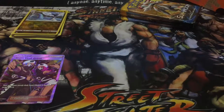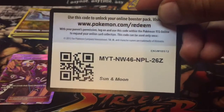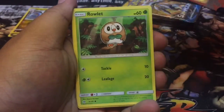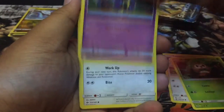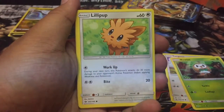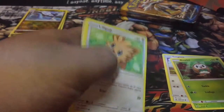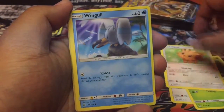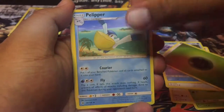We actually picked these up at Toys R Us because they were having a sale — buy one get one 40% off, so we were like let's do it. Another Rowlet — you need more Rowlet, dude. Cosmog! He loves to dust together. Put him in a bag right now. Lillipup, Wingull — a Pelipper to go with the Wingull, that's nice.